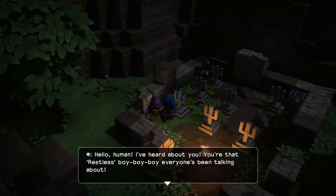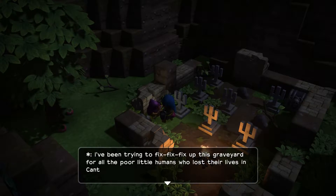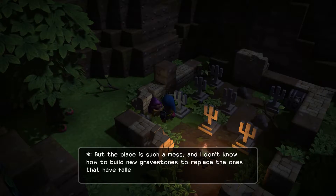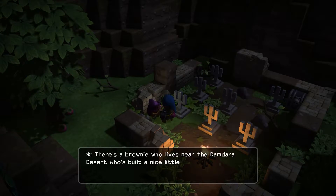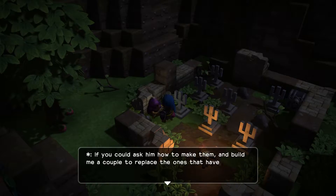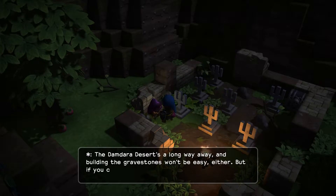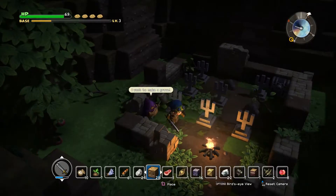An NPC says: 'Hello human, I've heard about you - you're that restless boy everyone's been talking about. I've been trying to fix up this graveyard for all the poor little humans who lost their lives in Cantlin. The place is such a mess and I don't know how to build new gravestones to replace the ones that have fallen apart. There's a brownie who lives near the Damdara Desert who's built a nice little graveyard of his own - if anyone knows how to build a gravestone, he will. If you could ask him how to make them and build me a couple I'll make it worth your while.'